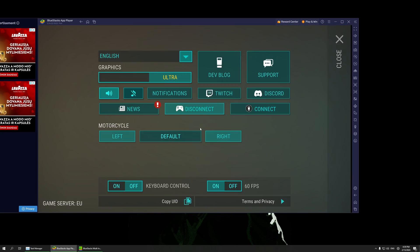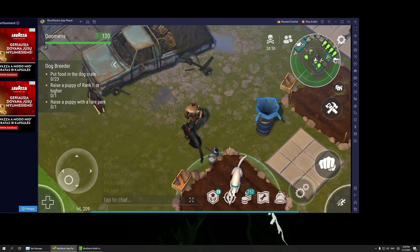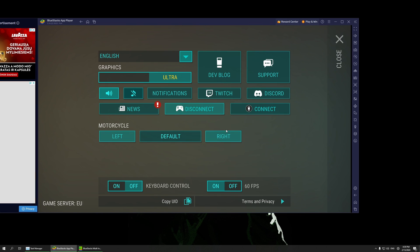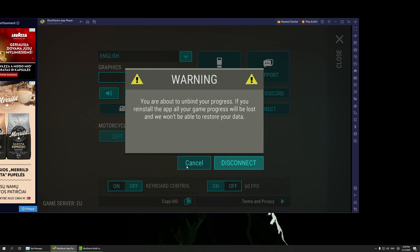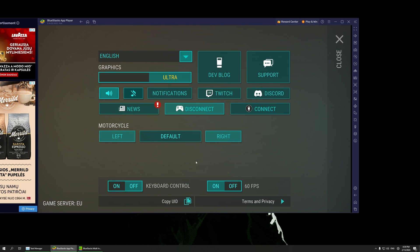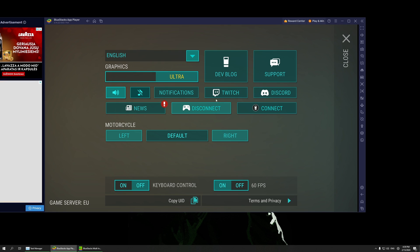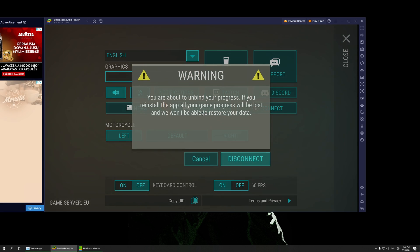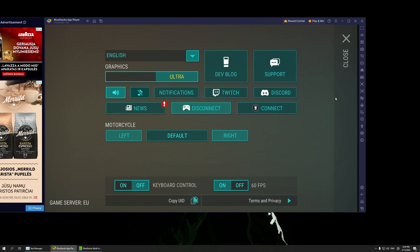Once your game is open, you'll need to connect your game account. If you're playing on Google or an Android phone, connect your Android phone to your Google account. When you sign in on the emulator, connect with the same Google account you use for your game. If it says 'Disconnect', that means it's connected. Once connected, the game will prompt you to restore progress — click Restore.